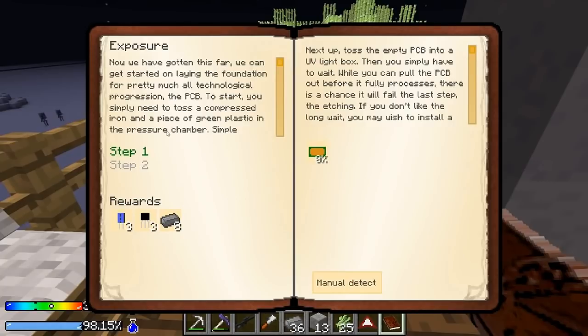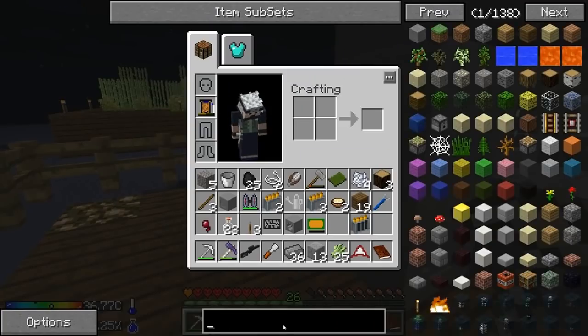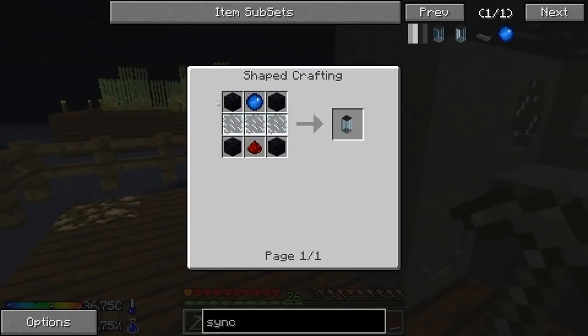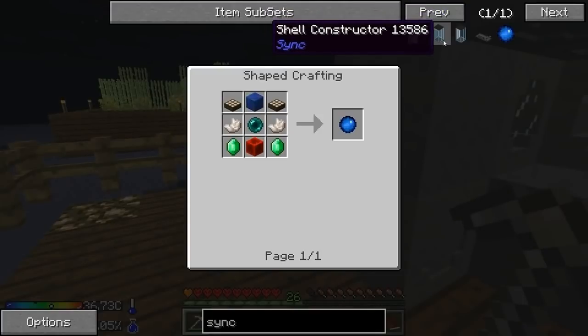Oh, there is another step. Next step: toss the empty PCB into a UV light box, then you simply have to wait. You can pull the PCB out before it fully processes, but there's a chance it will fail. If you don't like the long wait, install a few speed upgrades in the light box. I think we can make the sync core today. Also, we should make the extra life — you get this if you take the easy quest right off the bat, but since I picked the hard one, I'm at risk of dying all the time. This is hardcore mode — you only have one life. This gets you a second life.